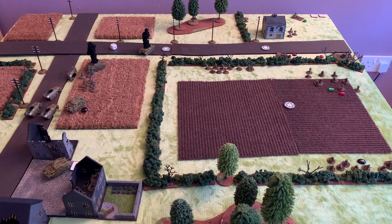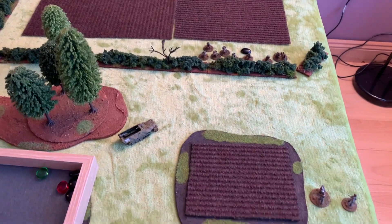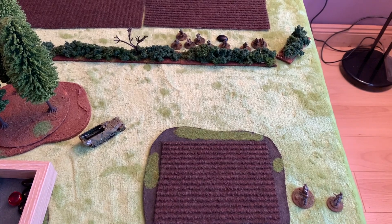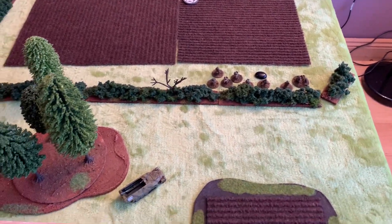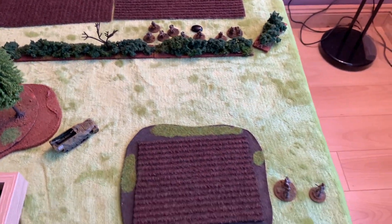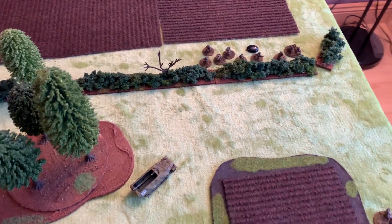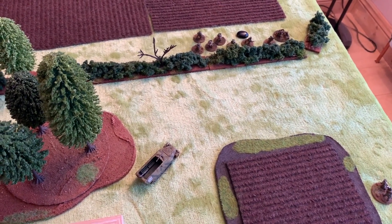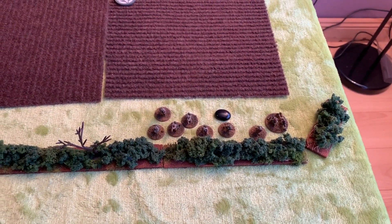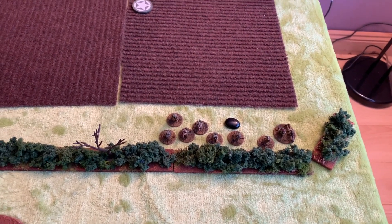Turn six was a bit of a mixed bag for the Germans — mostly negative. The MG team on the bottom right tried to pin the guys behind the hedge in anticipation that the rifle team and the Hanamag would hop out and assault them, but they failed miserably. That left it to the Hanamag itself to use its MG to pin them, which did successfully pin the paratroopers. I'll draw a chit at the end of the British turn to unpin them.